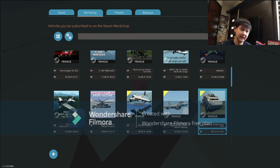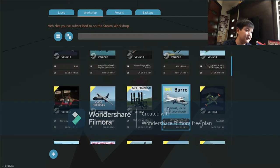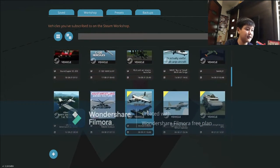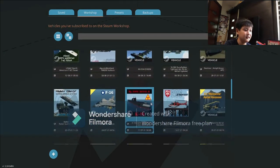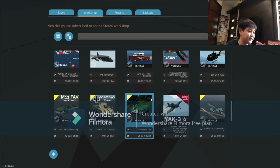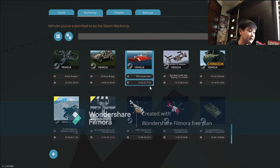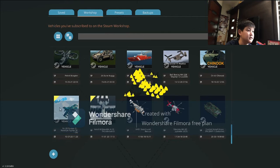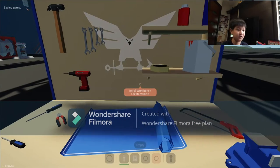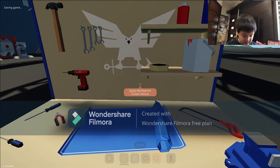And there's a C-130 Hercules — that's cool. Stormworks Build and Rescue is basically a game where you can also build your own creations. That's basically what it's meant to be. But some people download from the Steam Workshop. If you press Escape, there's a Steam Workshop option right here. And if you want, you can go to the Steam Workshop.